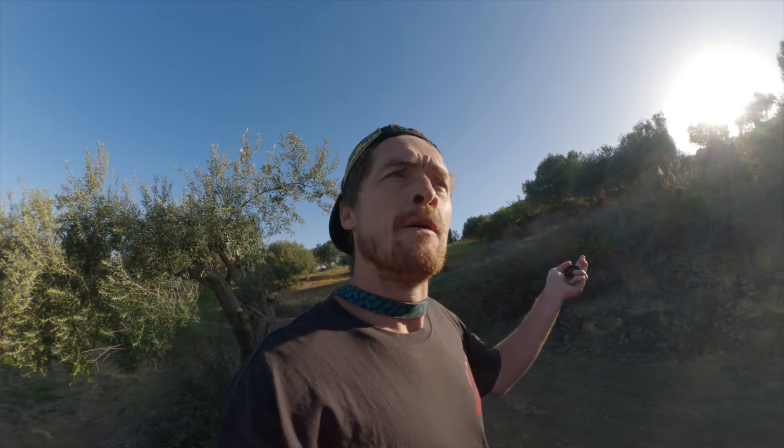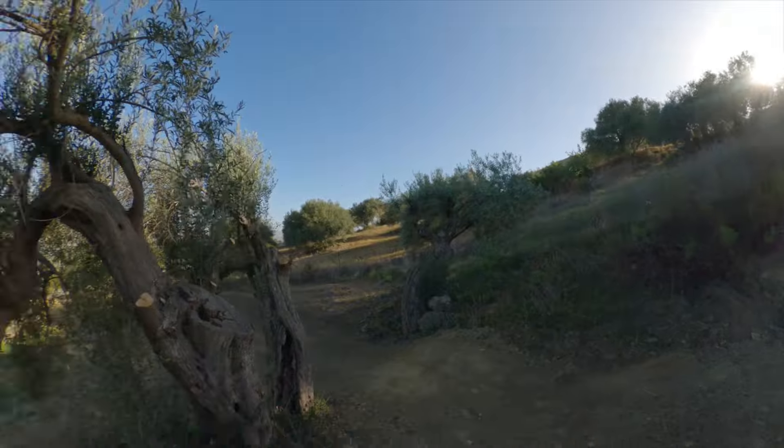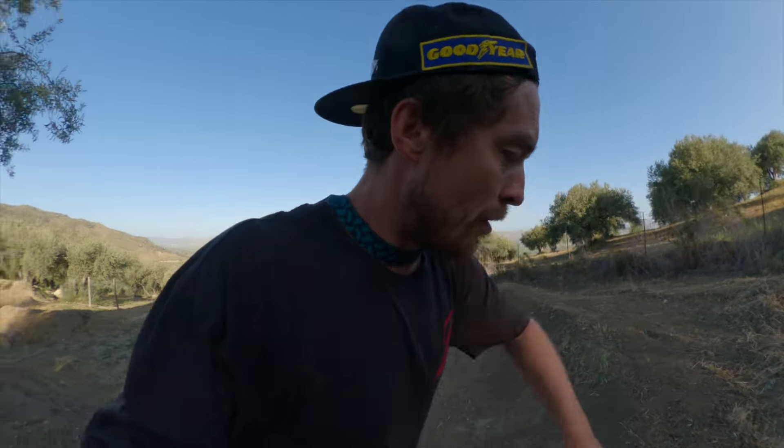Should we just do a walk top to bottom, and then give you a full top-to-bottom POV? That's better, isn't it? Let's do that. Straight off of there into a step down between these two olive trees, which is so Italian. This trail goes through olive trees, almond trees, and orange trees, which is basically Sicily summarised.